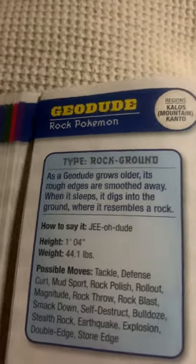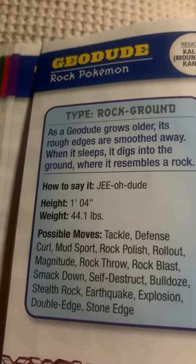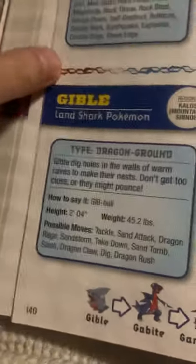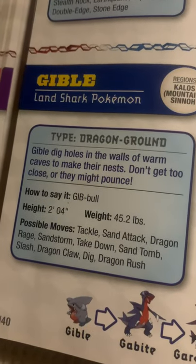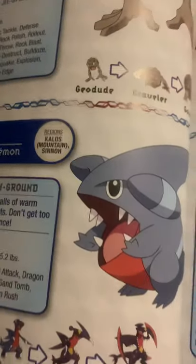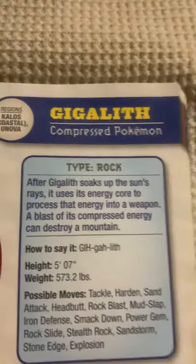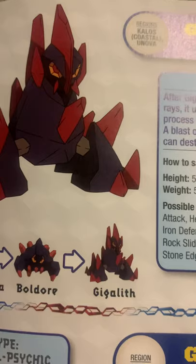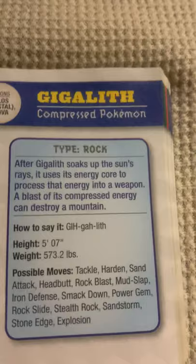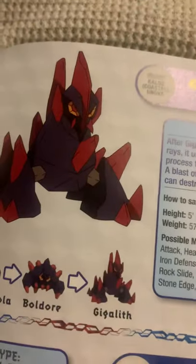Geodude, the rock Pokémon. As a Geodude grows older, its rough edges are smoothed away. When it sleeps, it digs into the ground where it resembles a rock. Gible, the land shark Pokémon. Gible digs holes in the walls of warm caves to make their nests. Don't get too close or they might pounce. Gigalith, the compressed Pokémon, an evolved form of Boldore. After Gigalith soaks up the sun's rays, it uses its energy core to process that energy into a weapon. A blast of its compressed energy can destroy a mountain.